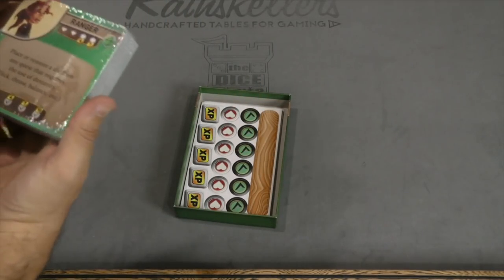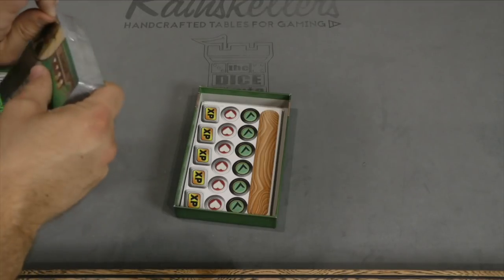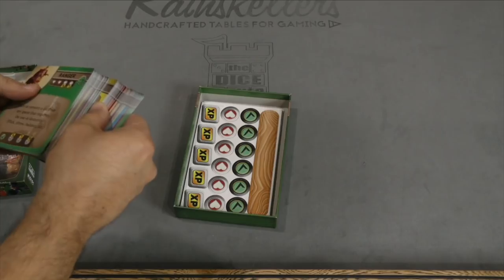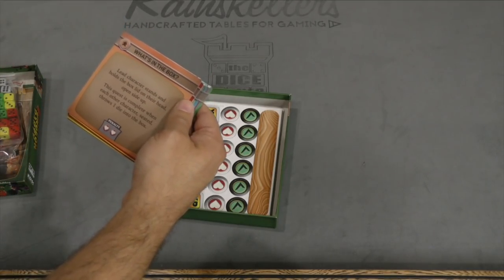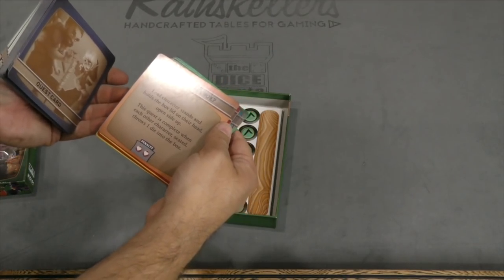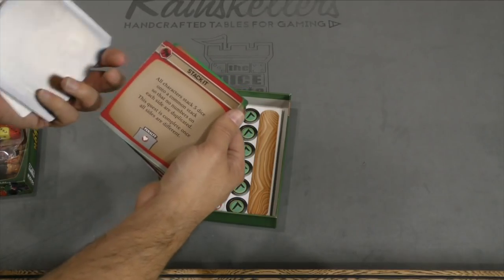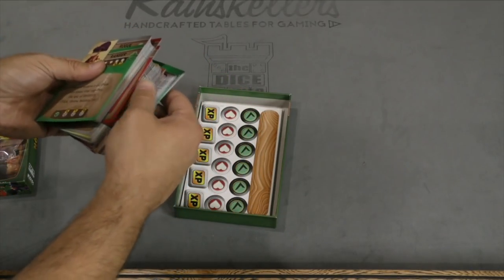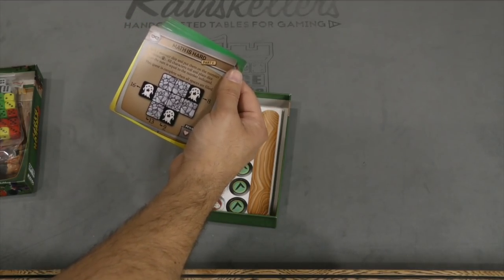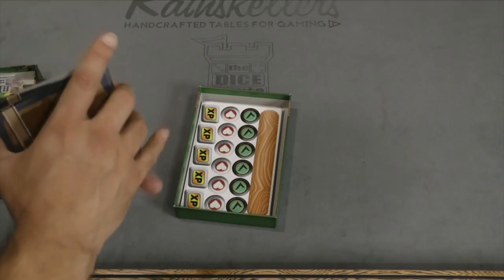And then we've got a big ol' stack of quest cards, such as this one here. We're going to crack it open and just take a look at a couple. Lead character stands and holds the box on their head, open side up — the quest is complete when each other character, seated, throws one die into the box. Or 'Stack it' — all characters stack five dice onto a common stack so that no numbers on each side are duplicated; the quest is complete once all sides are different. Or 'Math is Hard' — roll three monster dice and put them on the monster icons; all characters roll and place dice so the sum is equal to the number indicated. That's how that works.